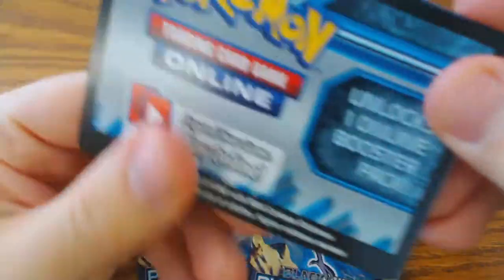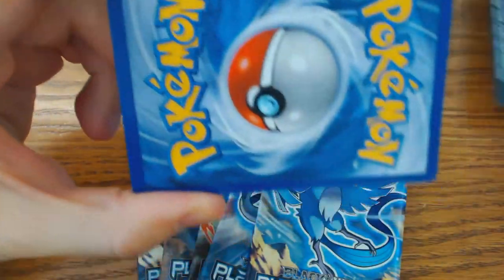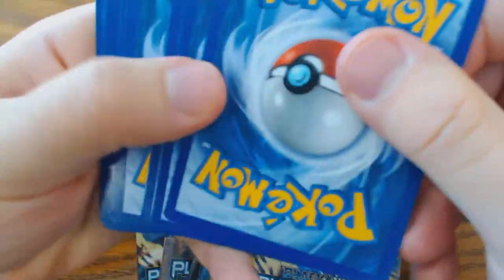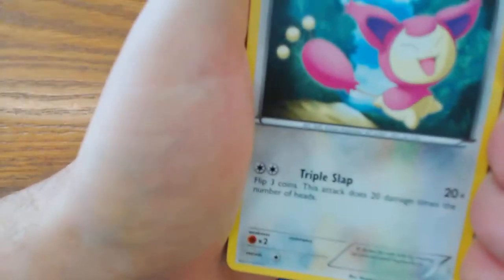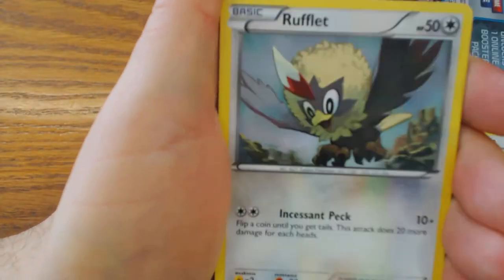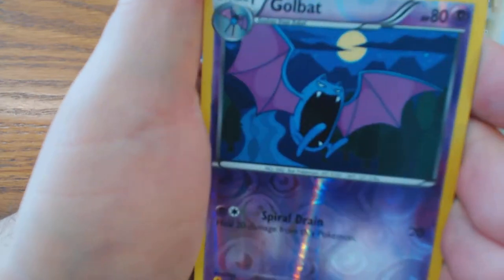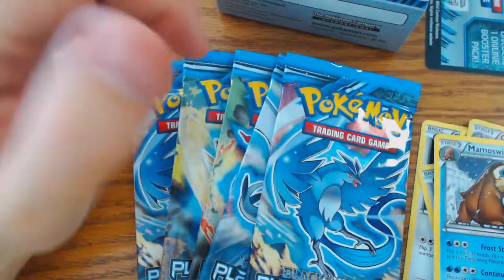Every single pack that you open will contain one of these Trading Card Game Online code cards. This will open up one booster pack of the Plasma Storm set online. We start this pack off with Skiddy, Catrats, Cubchew, Rufflet, Frillish, Colrus, Magneton, Loudred, Golbat.